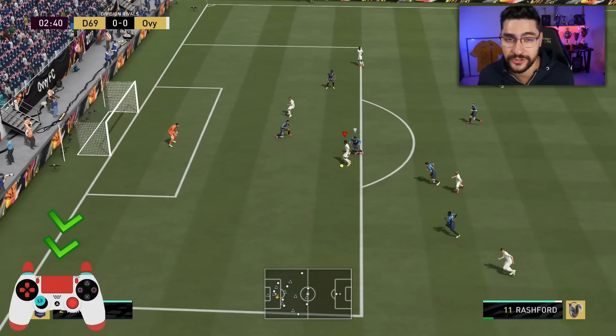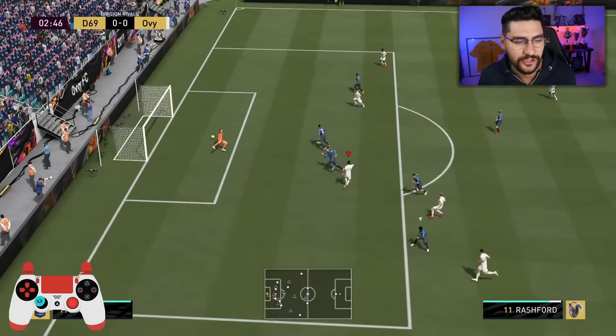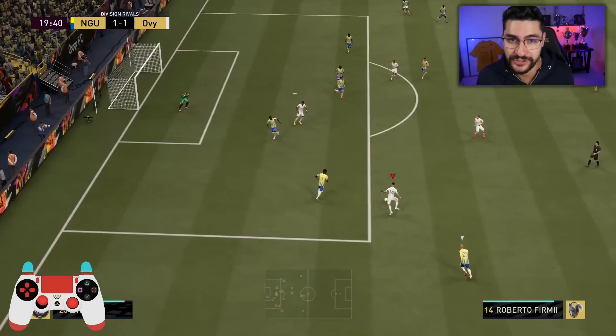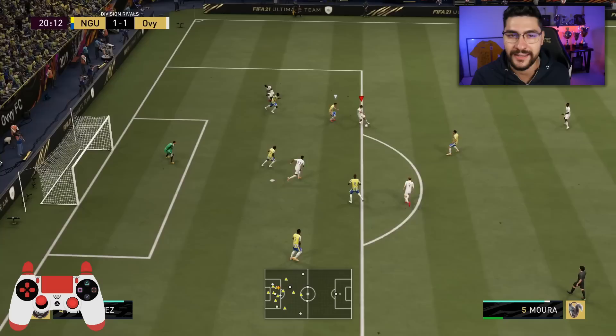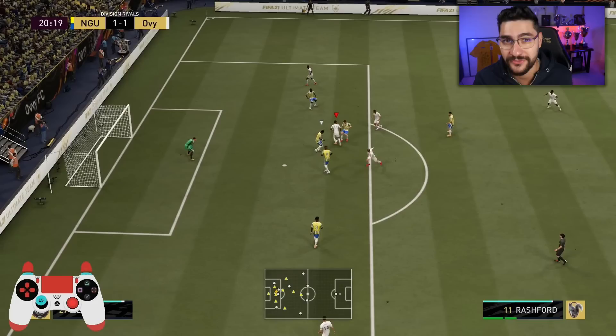This combined with the shot button will perform a driven shot. From this angle, even though you're on your player's weaker foot, the far post finish is just unstoppable. In the left bottom corner you can see the direction of the shot and, regarding power, it's always between 2 and 3 bars depending on how close you are to the goal. You've got to be aware of the position of the goalkeeper — in this example it would be counterproductive to do a driven shot at the far post because the goalkeeper is not positioned in our advantage for that.